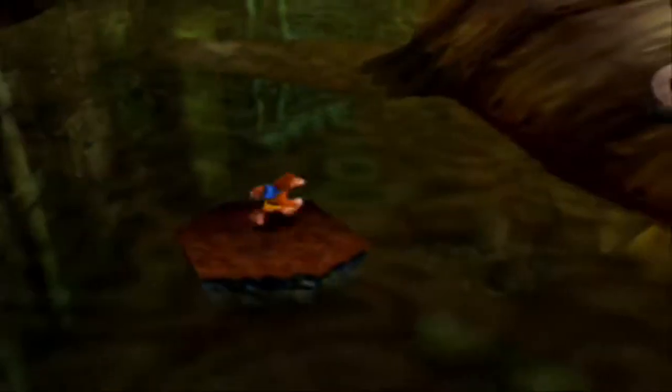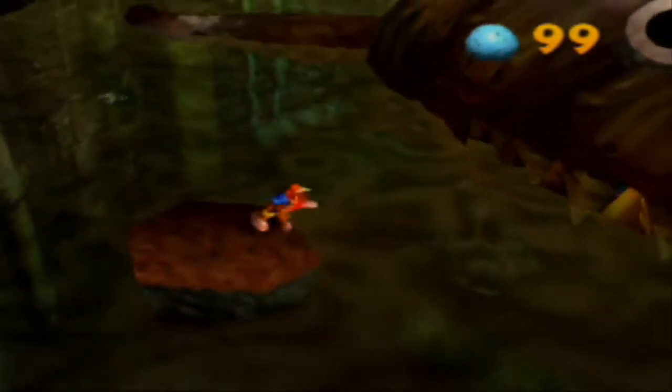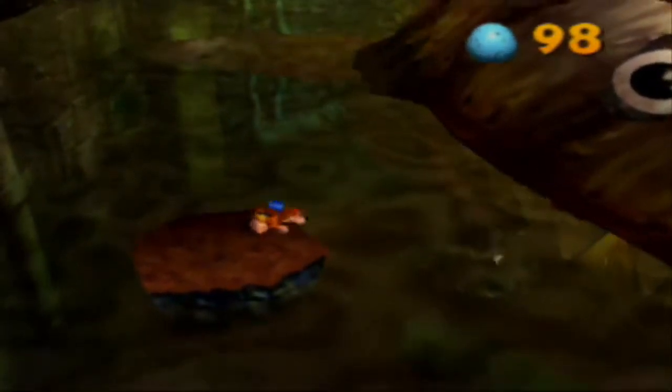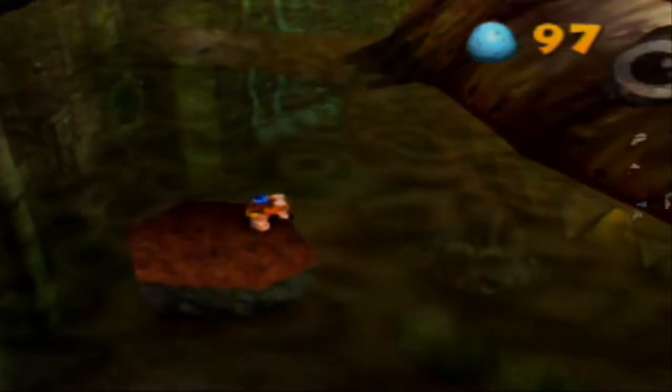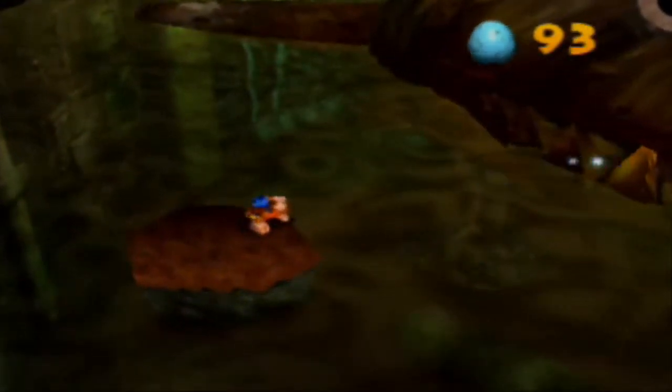There's three ways to get inside Clanker. One of them — see the gills? You can swim right into them. Another one, you know that bolt — you can actually go inside the hole once it's not blocked up by that screw. And then the other way is through his teeth. The gold teeth hurt, and you're going to want to take them out with eggs.